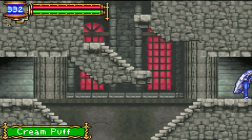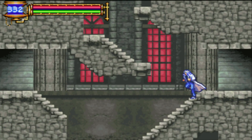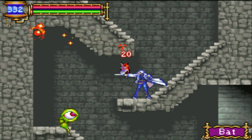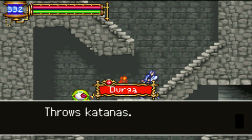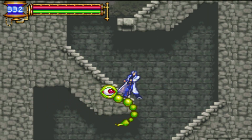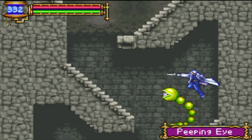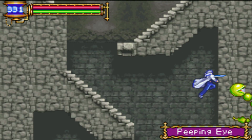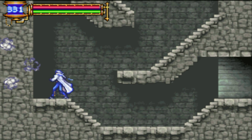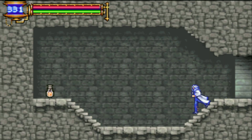Cream puff. That's a save room. New enemy! The bat has a Durga — Frost Katana. New enemy — Peeping Eye! This is where you find the Peeping Eye soul really easily. That is Uncurse.